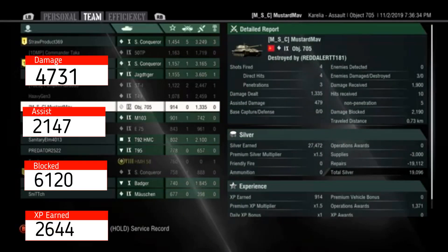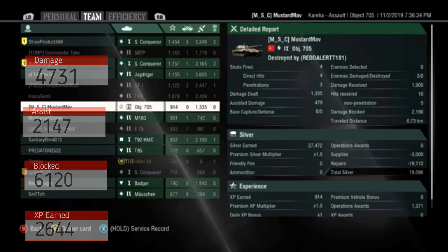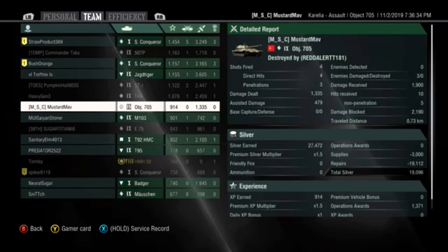So how did the 705 turn out? We got 4,700 damage, 2,100 assists, 6,100 blocked, and 2,600 XP earned. In that last game alone we did 1,300 damage, 500 assists, 2,100 blocked, and 900 XP earned. That's really all I got for you guys — make sure you like, share, subscribe, and I'll catch you in the next video.